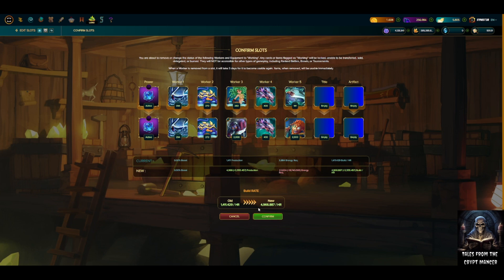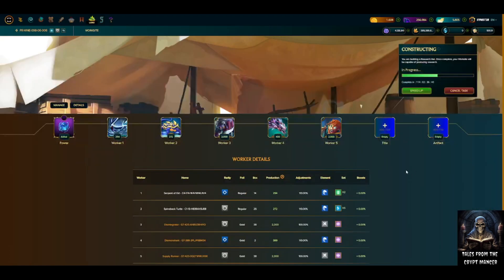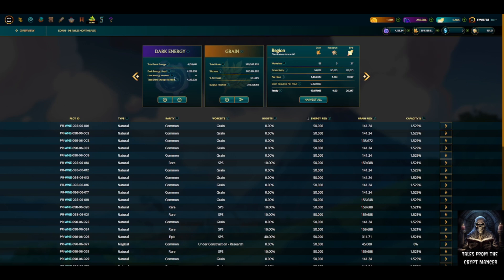You can see the build rate goes from 1,411 to 4,966. Let's confirm. And now we've gone from 114 days on the clearing estimate to... it still says 114 days. That doesn't seem right. I'm going to try refreshing the browser. Still 114 days. Let's back out — still 114 days. Let me check my DEC requirements: dark energy used 4,128,638, dark energy needed 4,128,638. We're good on the DEC.